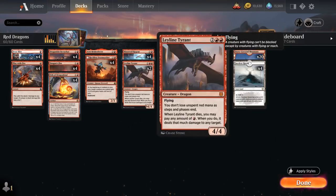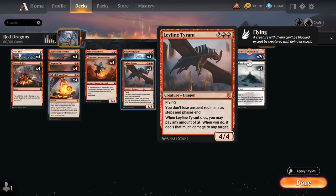At 4-mana we've also got Leyline Tyrant, a 4/4 Mythic Dragon with flying. We don't lose unspent red mana as steps and phases end — very useful in a mono-red deck. If the Tyrant dies, we can pay any amount of red mana and deal that much damage to any target, potentially dealing a ton of damage if we've saved up mana — another way to punish opponents for killing our dragons.